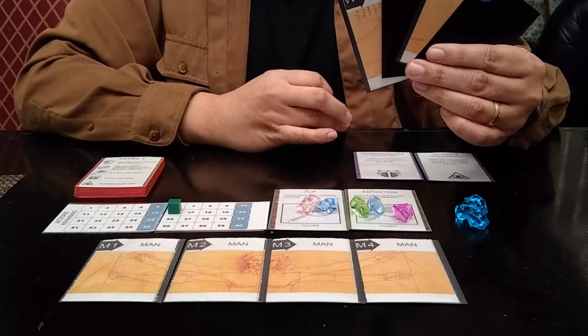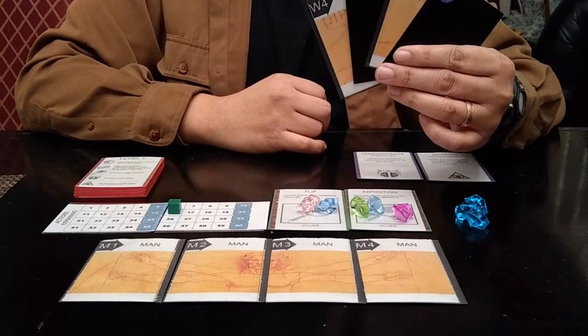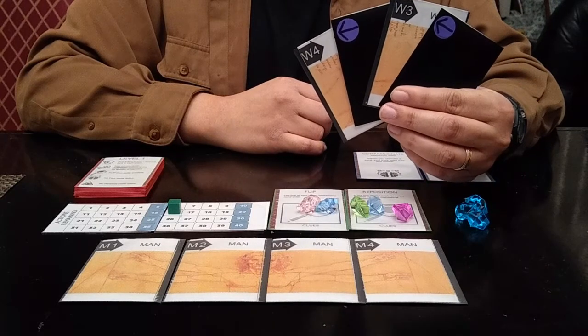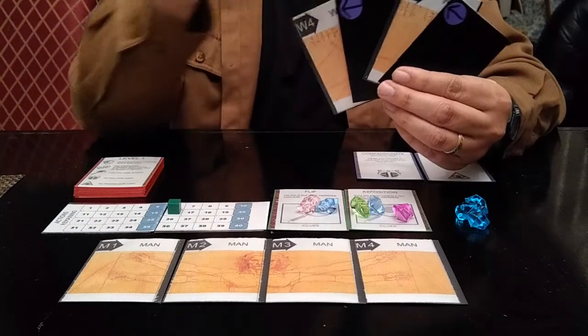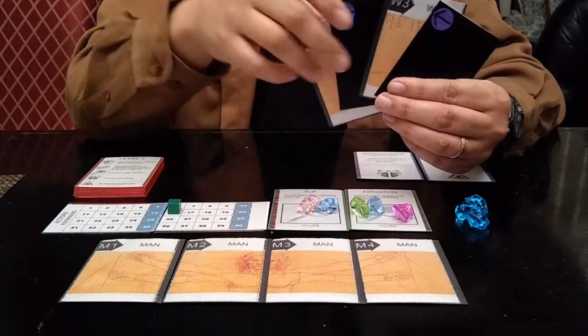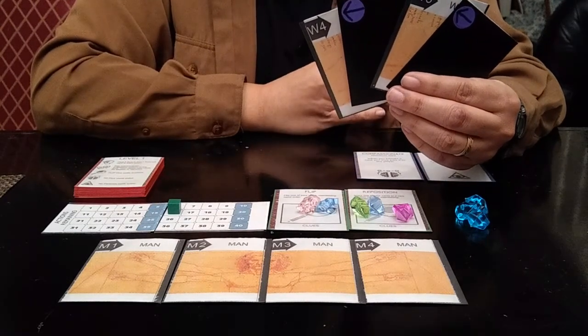The second possible standard action you can take is to pass a card. The trick with passing a card is that you can only pass in the direction of the arrow on the card. All face out cards can only be passed to your left, and all face in cards can only be passed to your right. So to pass in a different direction, you'll have to flip the cards first.